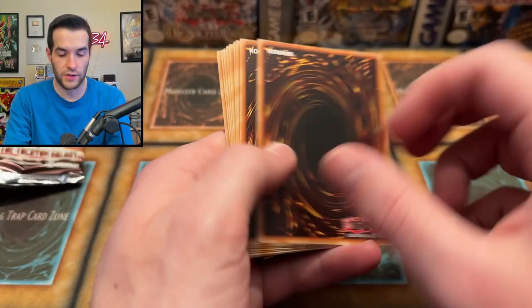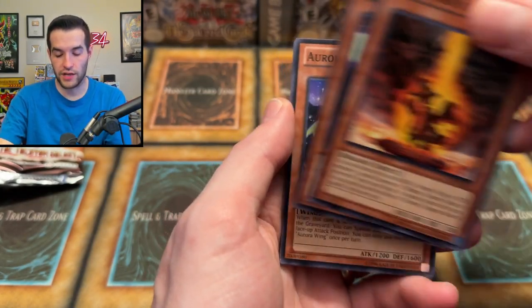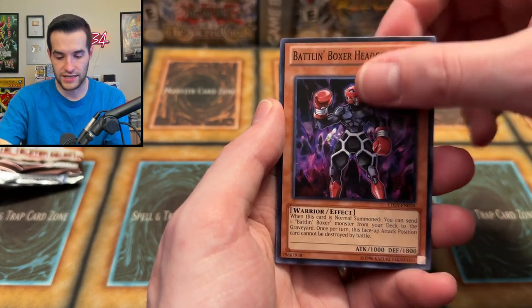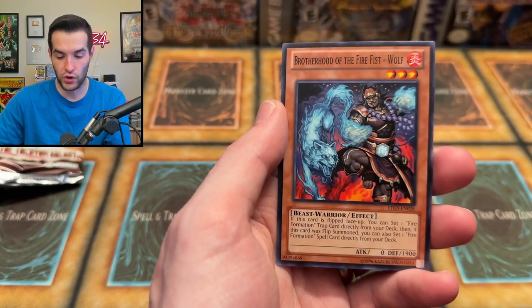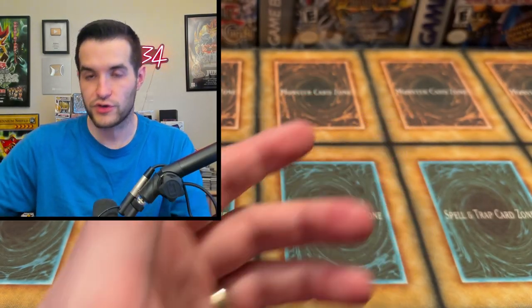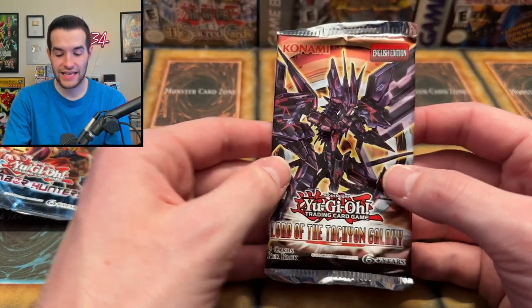We are searching for a Ghost Rare, something epic. Lord of Tachyon Galaxy — a Ruxin Special with a little fairy, Aurora Wing, Green Duston, Headgeared, Mimic, Brotherhood of the Fire Fist, Fairy Cheer Girl, and Brotherhood of the Fire Fist Wolf. That was it — Fairy Cheer Girl was the rare. I got confused there. Down to the last seven packs out of 60. We've gotten two Ultimate Rares and not a single Secret Rare — which is crazy.